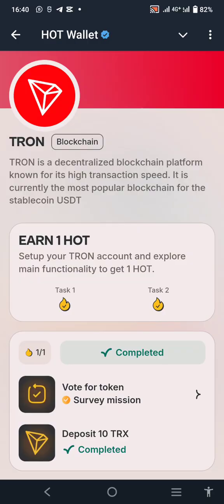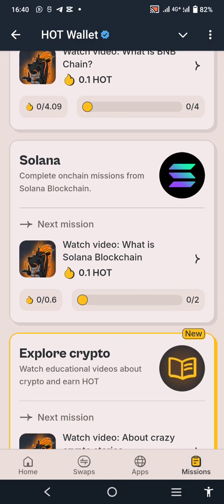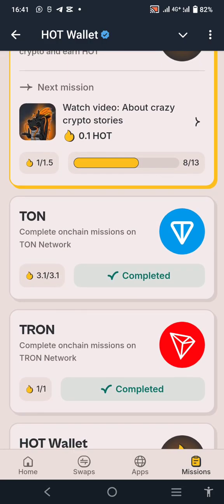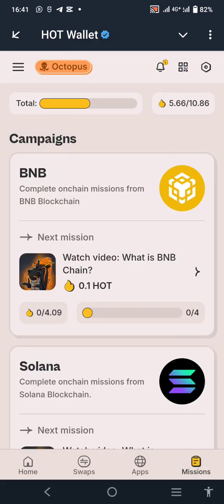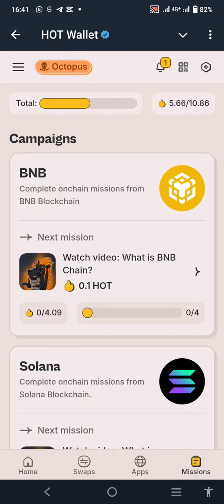Then move over to the Throne mission. There was a certain task we did that got me a lot — I think that task has ended because it used to be more than that: one Throne, one HOT. Once you're done with that, if you've gathered enough HOT either through mining or through these missions, I think you get it faster by doing these tasks in the mission section.